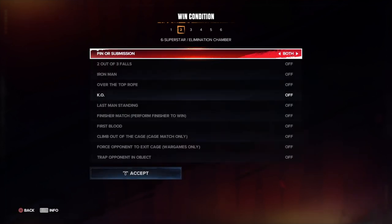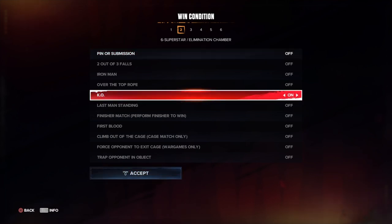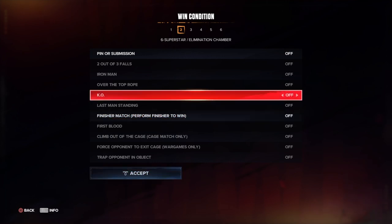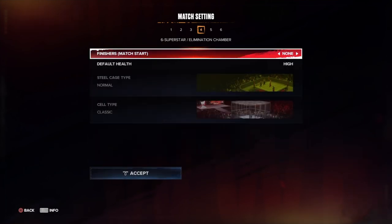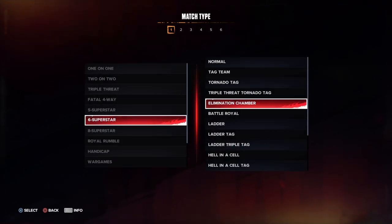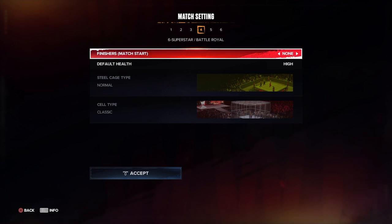Elimination Chamber: you can turn pinfall and submission off, do finisher-to-win only, or turn KO on. However, you can't do a first blood elimination chamber — that's not available. The weapon wheel option is there but weapons can't actually be grabbed in the elimination chamber.